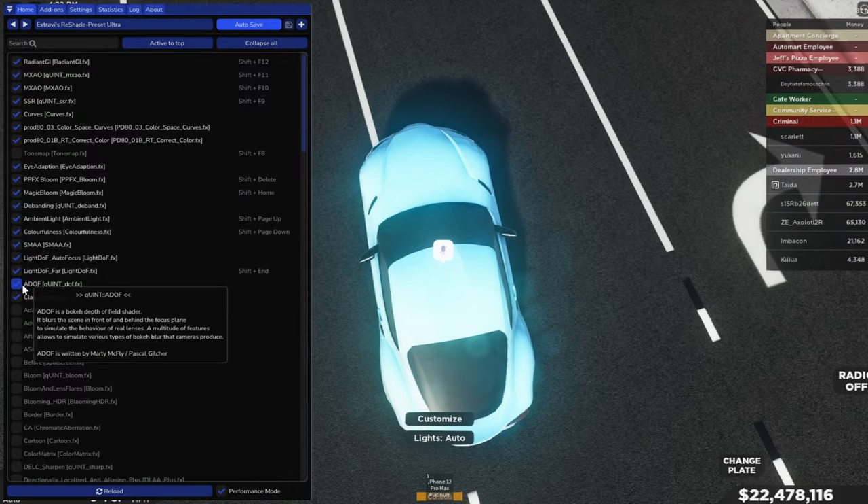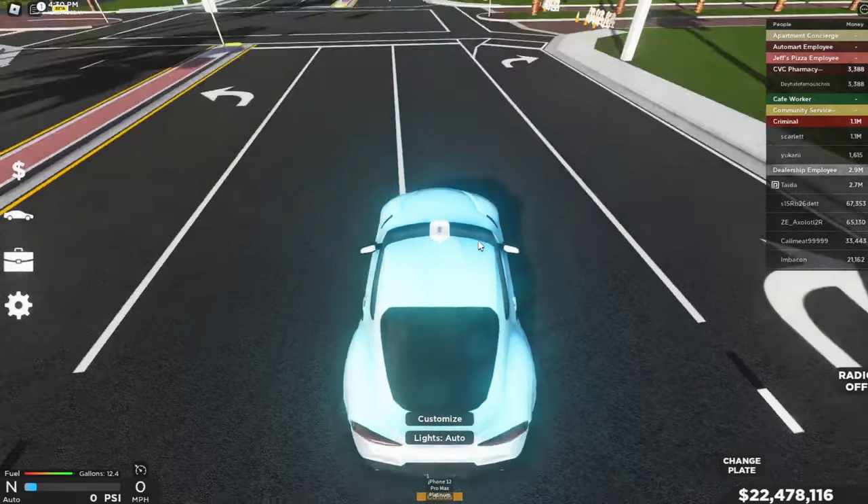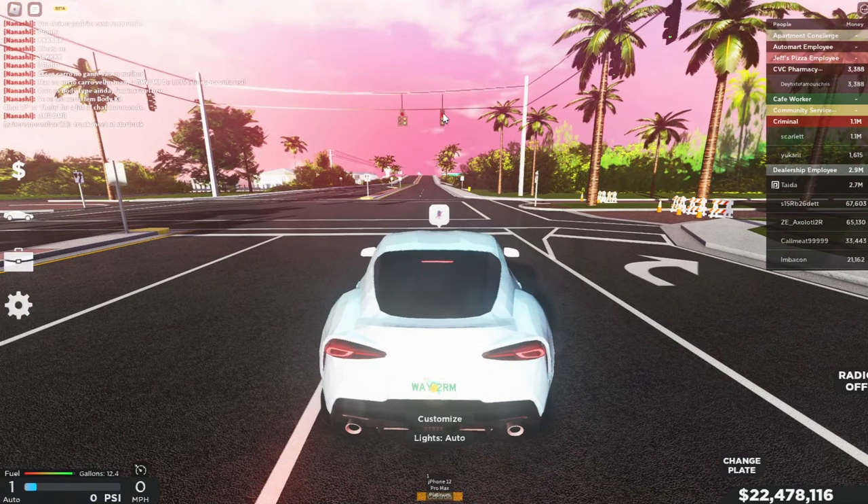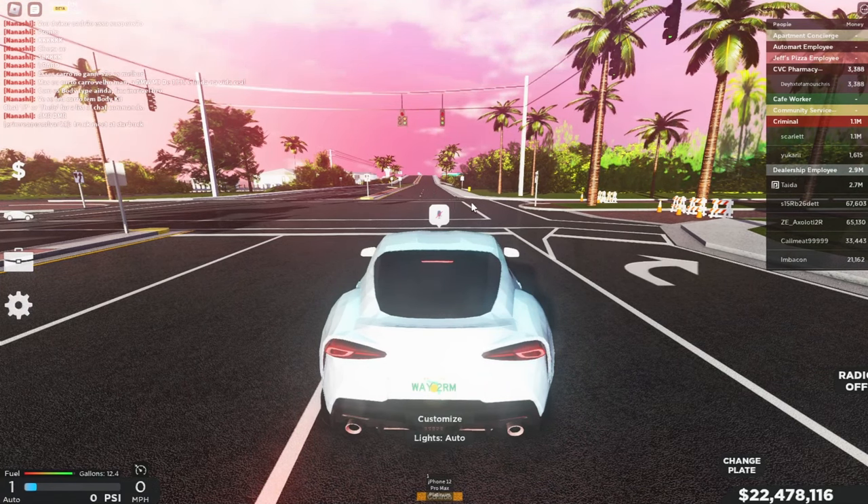Hit shift tab again and go all the way down to aid off, click it, and then light off far. Hit shift tab again, and as you can see, you can now see the chat a lot better and you don't even have to look down. As well as things far away from you — you can now see stuff like traffic lights and such.